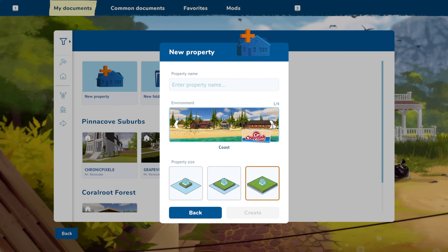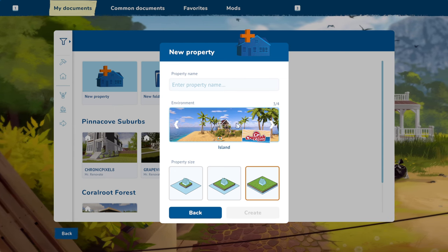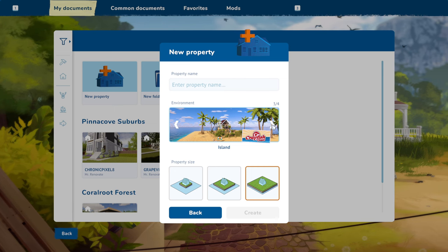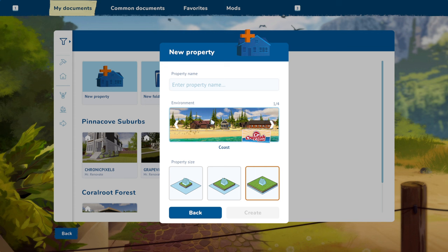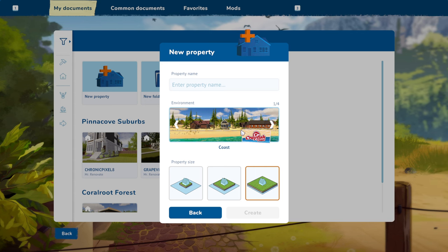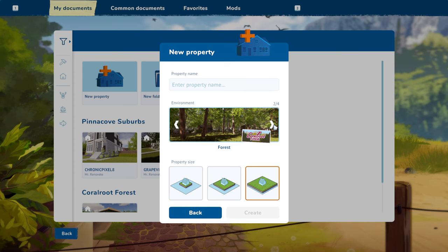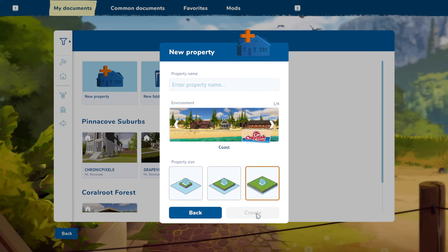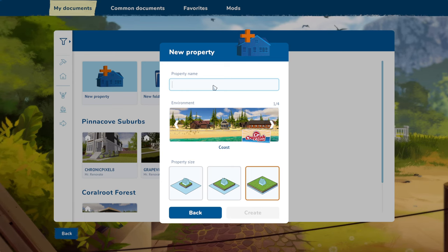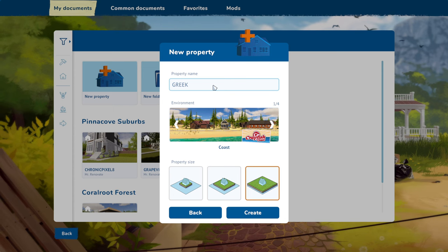We could put it on an island, but we couldn't get horses to it if it's on its own island - that would be kind of weird. Let's put it on the coast; we haven't done one on the coast. We'll use the biggest lot possible and name this one the Greek custom home challenge.